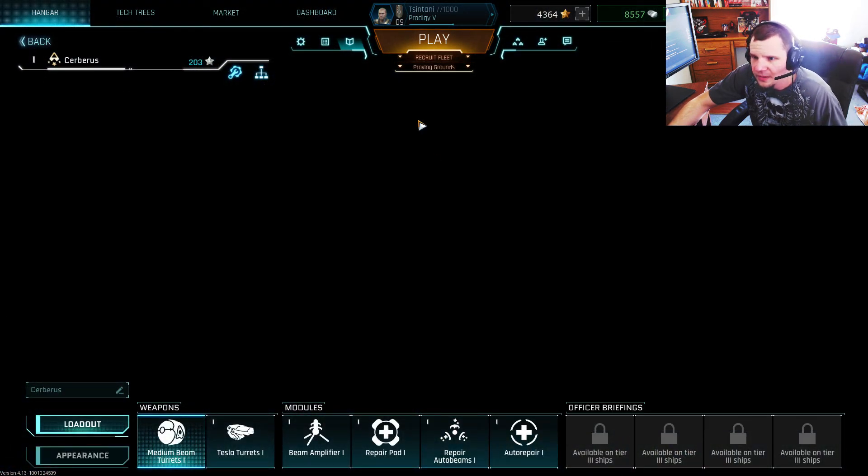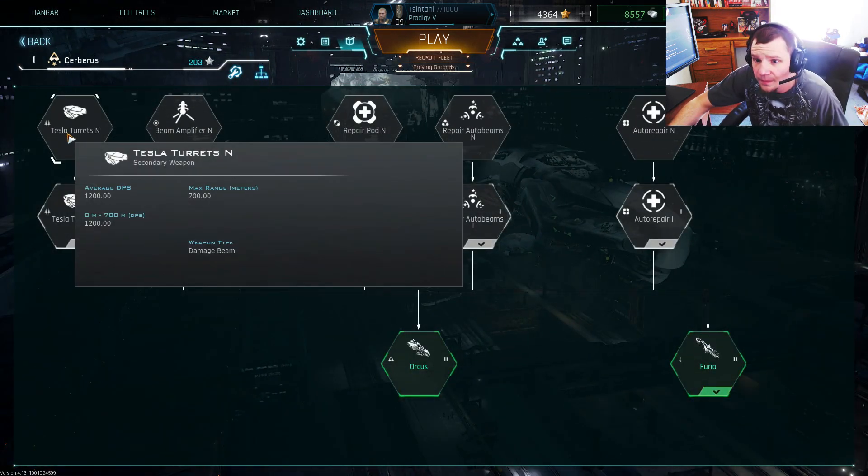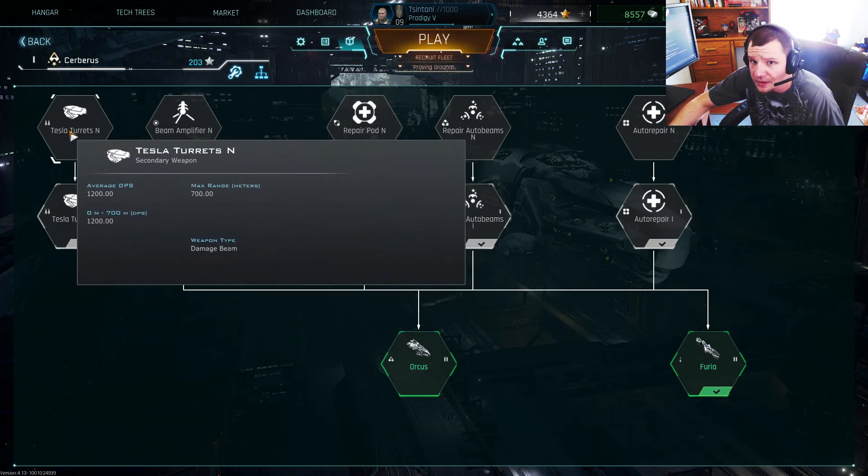Out of all the other ones, we'll take a quick look at the Tier 1 — it will be the first one you get into. Your secondary weapon is Tesla Turrets: close range, double turrets, electric damage. I don't think there are really damage types, but decent damage if someone comes in on you.